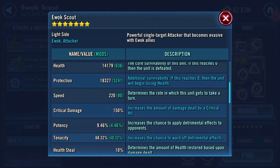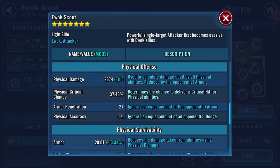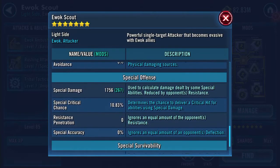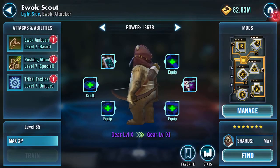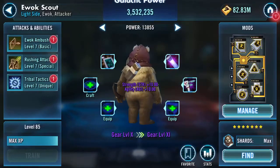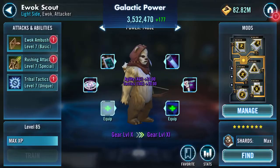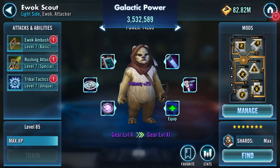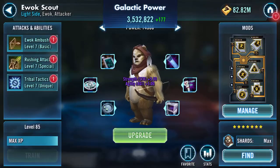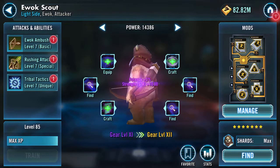Look at him - 14,000 health, 18,000 protection, so that's 32k and a bit of change, 220 speed. That's reasonable. I think I've got everything in place - equip, craft, equip, equip, equip, equip, equip, upgrade.